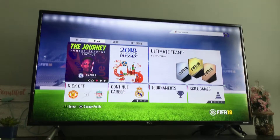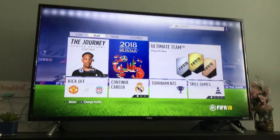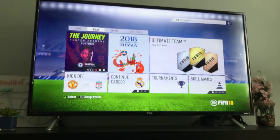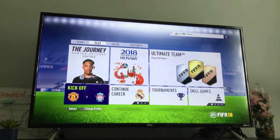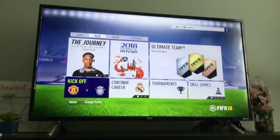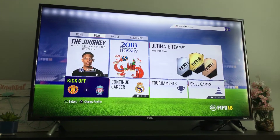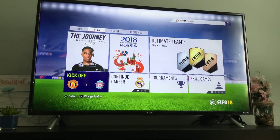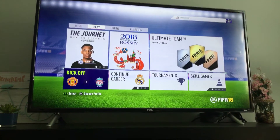Next is the FIFA Team Russia World Cup thing — same Ultimate Team. If you go down to Kickoff, that's just like a normal match. You can pick FC Barcelona with Messi or Real Madrid with Ronaldo, or something in Spain, and you just play a whole normal game.